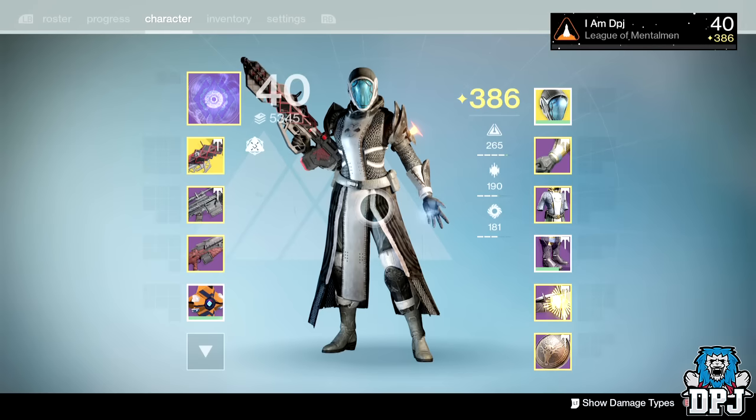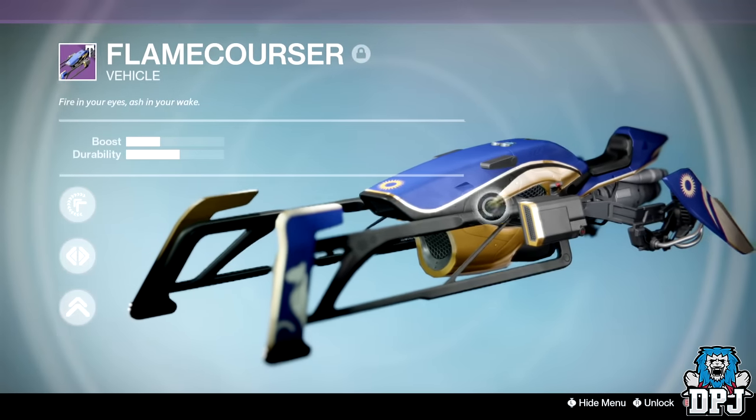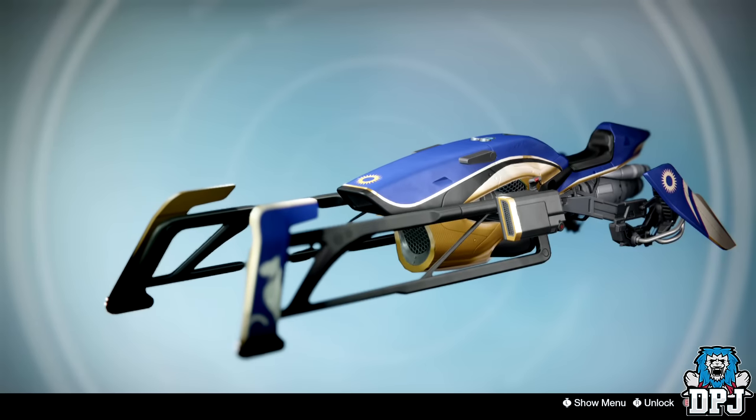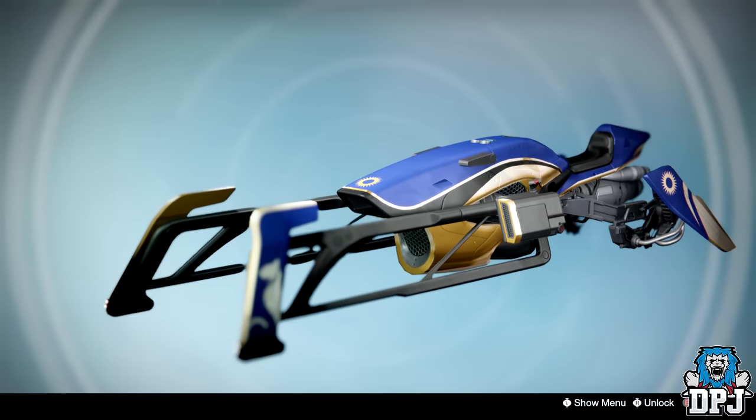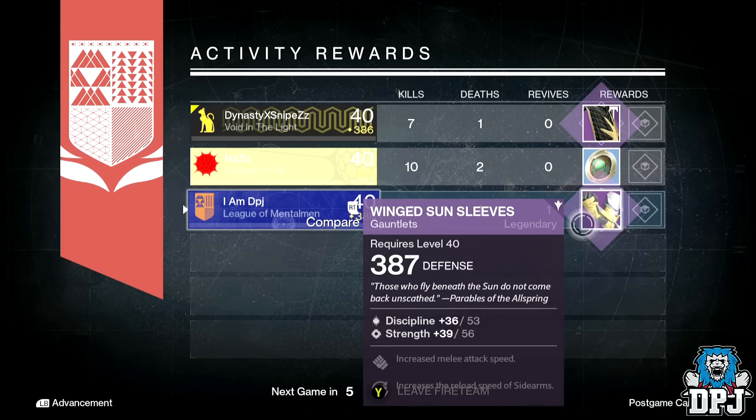One thing I did get which was epic was the Trials Sparrow. I received this as an end-of-game drop on my Hunter and I think it looks absolutely epic — take a look. I'll end the video on all the end-of-game loot drops I got.